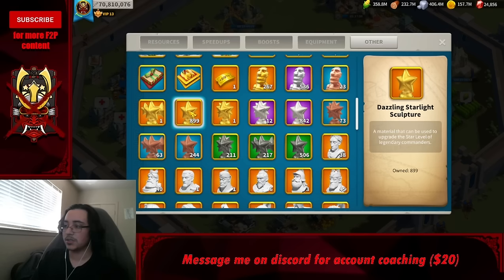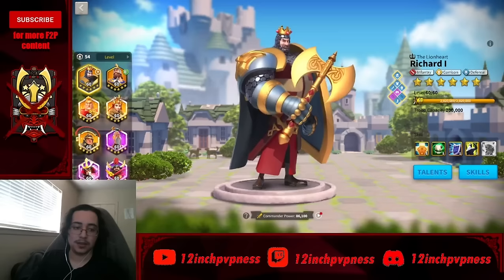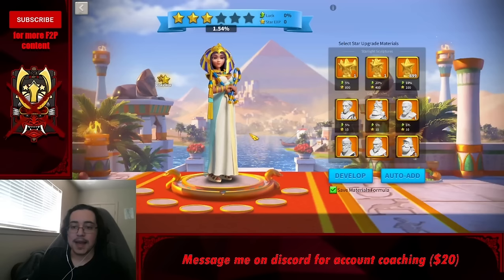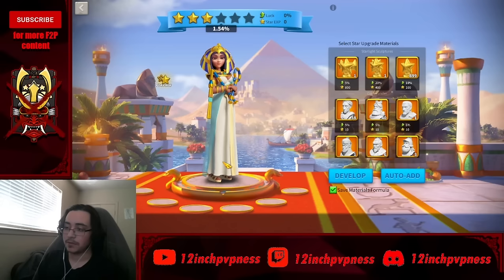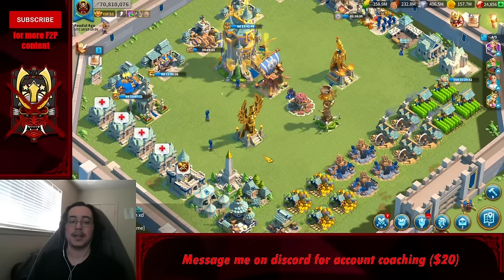Stars should be used sparingly — not every commander needs to be four-starred, and they'll bottleneck you hard if you're careless. Early on, six-starring your first commander feels like a mountain, and six-starring a legendary is even more daunting. The most efficient way to add stars is four bundle stars plus two dazzling stars. If you don't have that combo, two special stars plus four regular stars is also efficient.